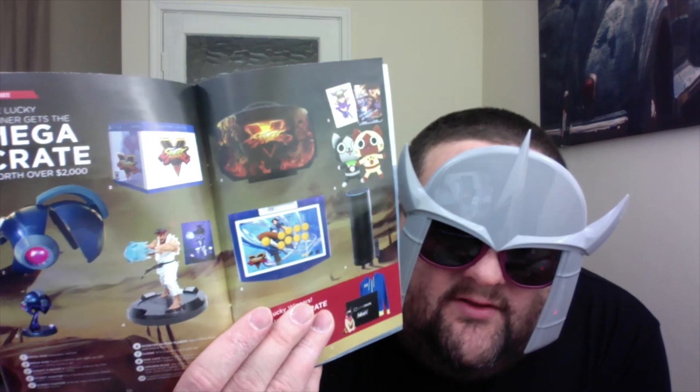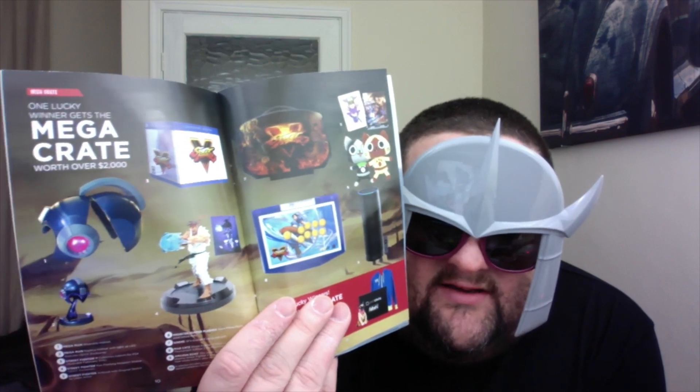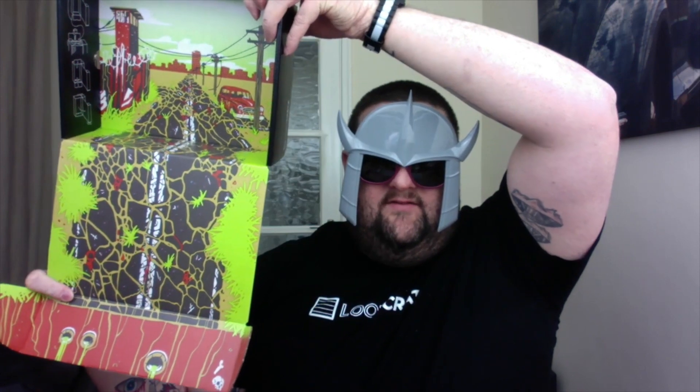Let's see if the Mega Crate was any better. So this is what was in the Mega Crate this month — shite. Even if I'd got that I wouldn't have been impressed. Worth over two grand apparently, but it's just not my thing to be honest. Street Fighter — I kind of grew out of that when I was a kid. And last but probably least is the Loot Crate pin you get every month, which has a bit of a Fallout-y vibe to it. The box itself looks just like a wasteland scene from Fallout.